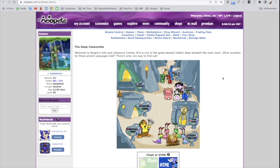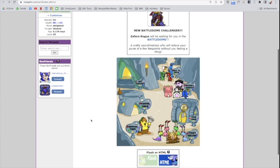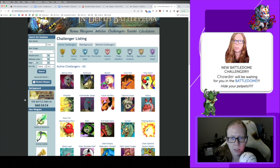This one is another easy one — just refresh on this old page, which is kind of cool that it still exists. The Deep Catacombs does still exist. That was part of the Faerie Festival plot but they didn't use it, even though it's still here. But another super easy one — now we've collected a lot of these Battle Dome challengers.